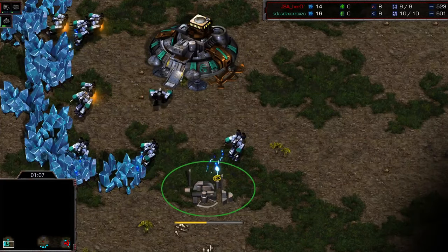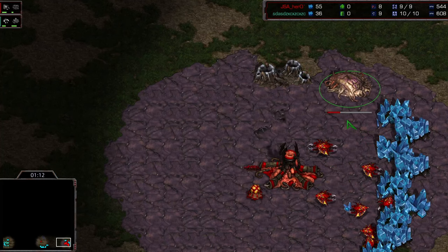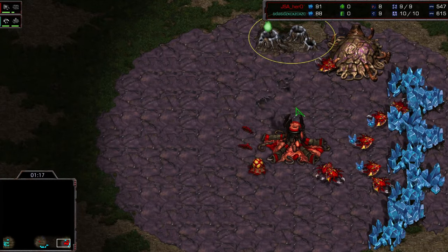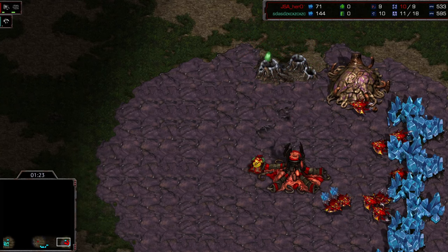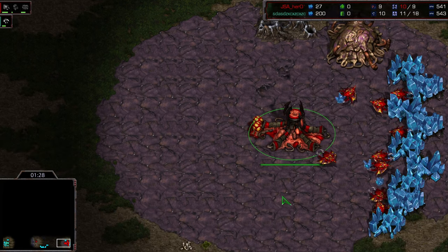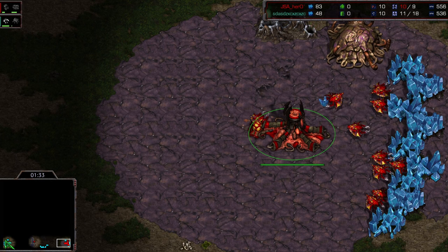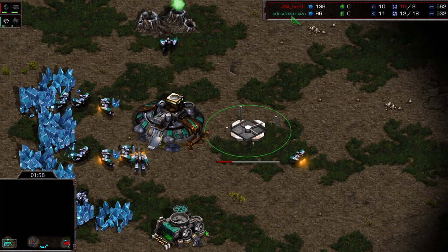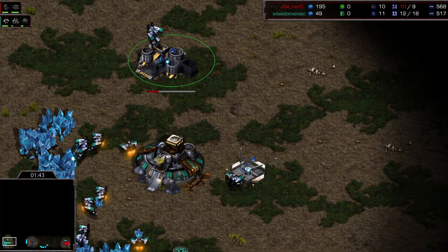Hero is gonna start with a pool first — you don't usually see it from Hero, kind of surprising to have him go for a pool first here, and this is a pool without overlords. He cancels the gas to get out a 10th drone. I don't know if he knows that this is Barracks, but maybe he's played against this account before and knows it's someone who does 8-rax, or maybe just looks at that barcode-like name and thinks this guy's probably gonna 8-rax me — but not the case.